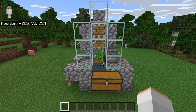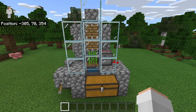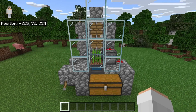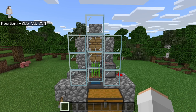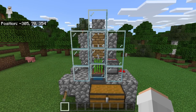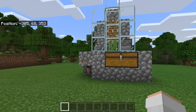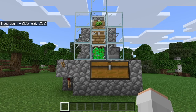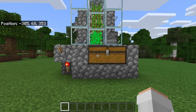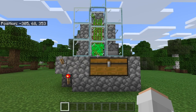How this farm works: whenever that lever is flicked, it activates the redstone system that causes the dispenser to constantly dispense bone meal onto the sugarcane to make it grow. Every single second the redstone system also causes the pistons to constantly move back and forth to harvest all the sugarcane as soon as it grows. The harvested sugarcane will then get funneled into the hopper and into the collection chest. To turn the farm off, just flick that lever down. To use it, flick the lever — sugarcane will grow every single second, get harvested, and be funneled into the collection chest.